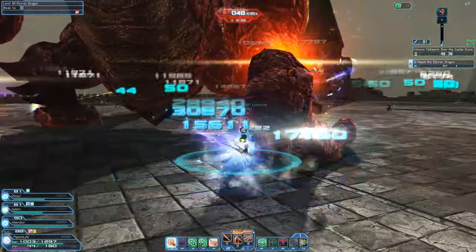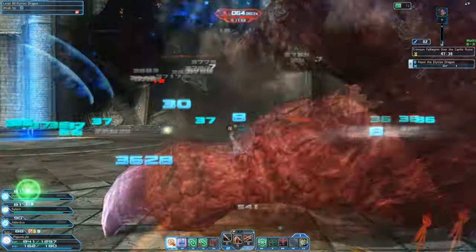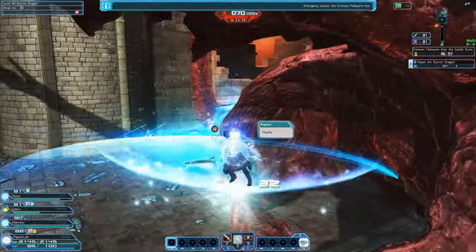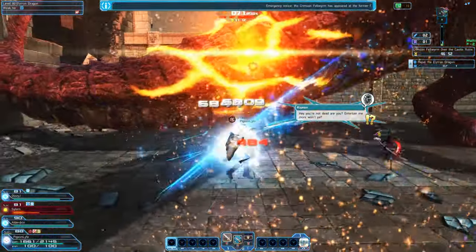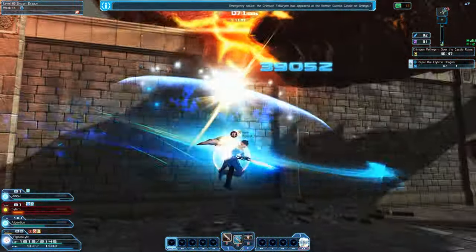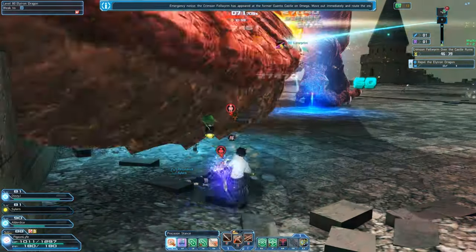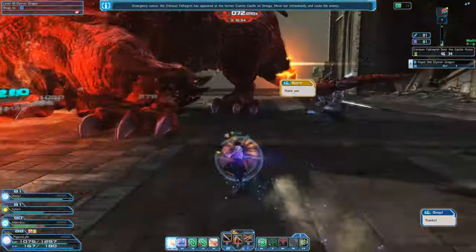It's a rinse and repeat of the same process — do as much DPS as you can on the orange golden spots, and once they break start attacking the head again. We ended up breaking the leg and then headed for the head in the weakened state. Our group didn't have enough damage to finish in the second part, so we had to do it a third time, this time targeting the tail to break it and deal damage to the head, or get it enraged into the final stage.